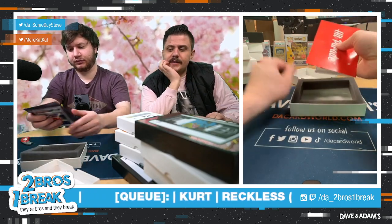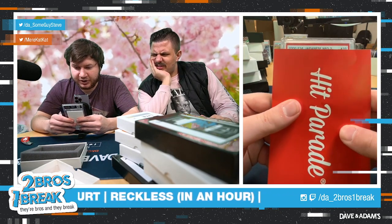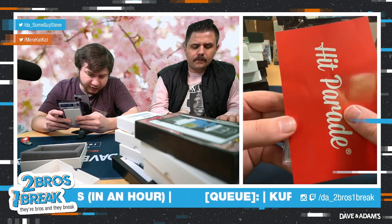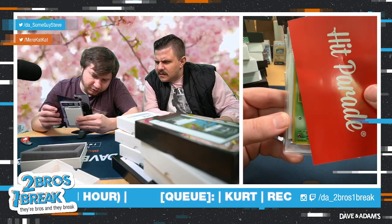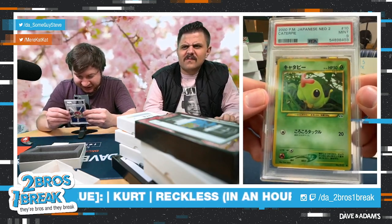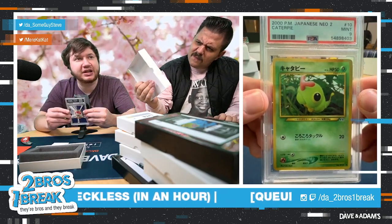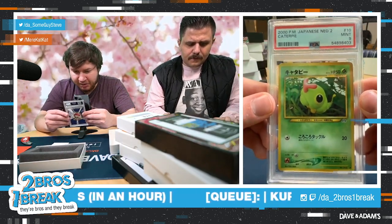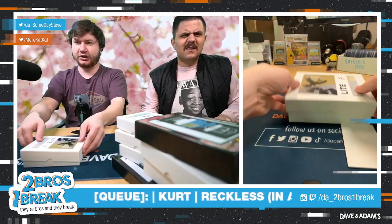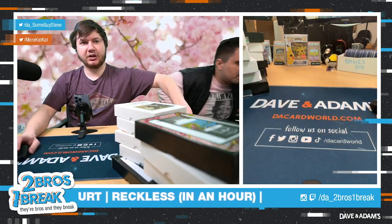Here we go — Japanese Neo 2, 2000, Mint 9. It's a Japanese Caterpie! The cutest-looking Caterpie with that cartoony design. Caterpie PSA 9 — and that is the last card of the break! Now we're going to randomize.